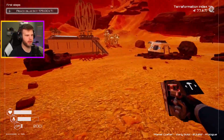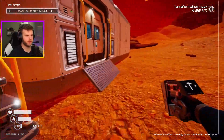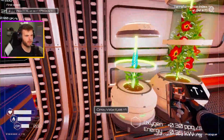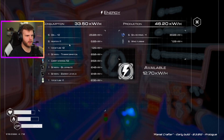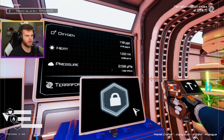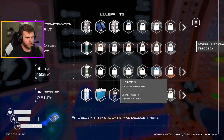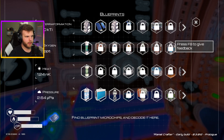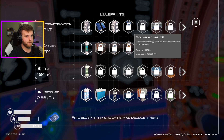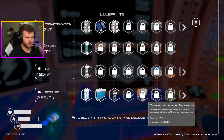I know, I know, I'm working on it. I need to get more drills down. Okay, let's look at our progress here. In order to get a better solar panel I need to get more terraformation, which is at 1500 — which is gonna happen naturally over time.